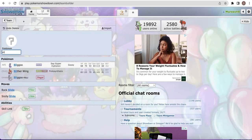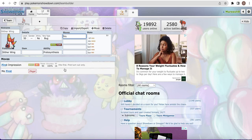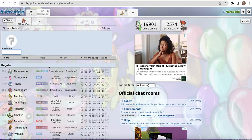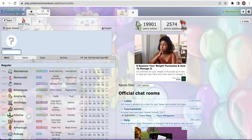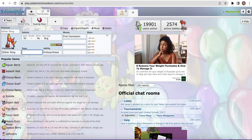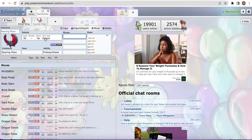The next Pokemon I'm going to go over is Slitherwing. This is one of my personal favorites, as it gets access to First Impression - one of my favorite moves. It has 90 base power, which is pretty good, but it hits first only on the first turn. The only sad thing about First Impression is it's not very reliable against all the Paradox Pokemon. For Roaring Moon, you'd think you'd have a great matchup into it, as First Impression does super effective damage and actually does a one-shot.